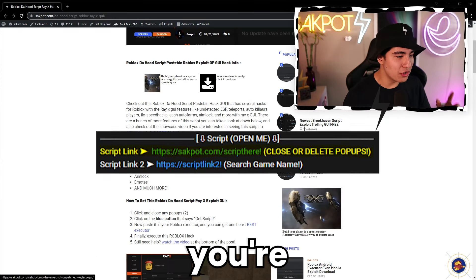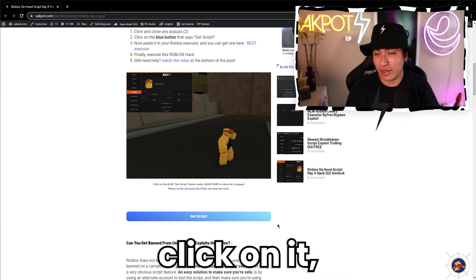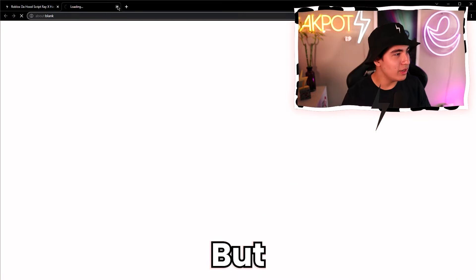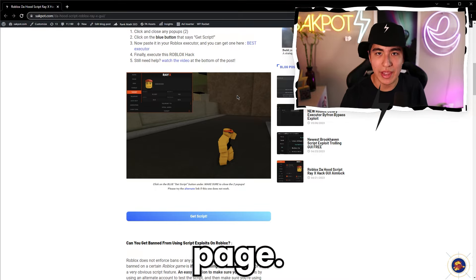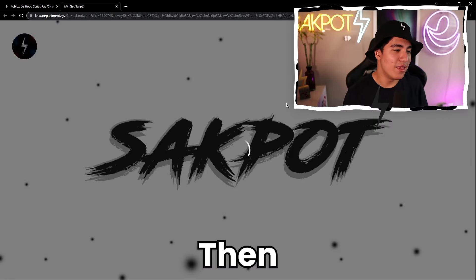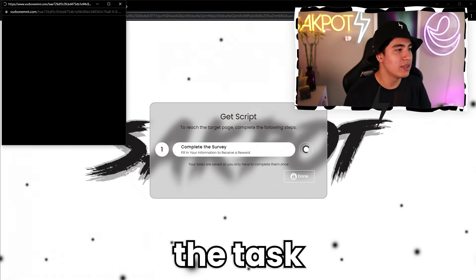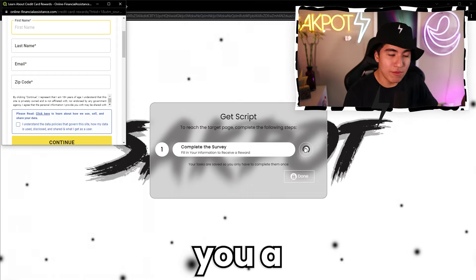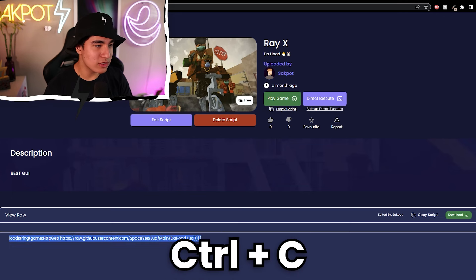Once you're in the first link, you're going to want to scroll down until you see the blue Get Script button. Click on it, but there's going to be two pop-ups first — click and X out of the page twice. On the third click, it'll lead you to a page similar to Linkfortize. Just do the task, wait a minute or two, and it should give you a green checkmark. Then it'll bring you to where you can copy the script.